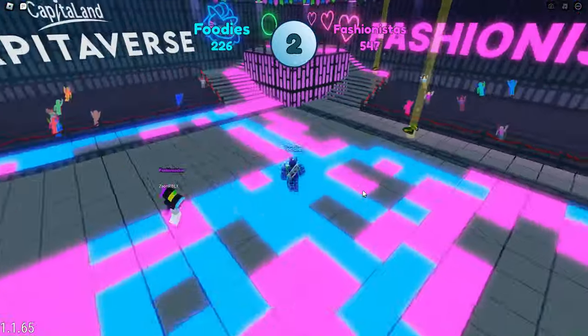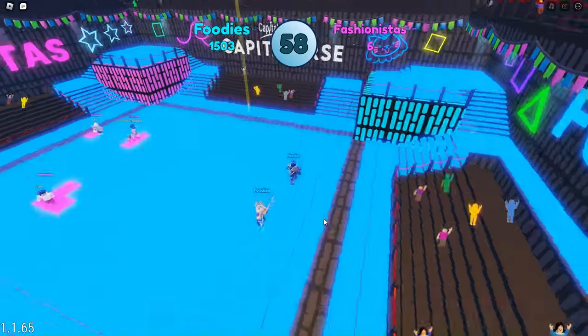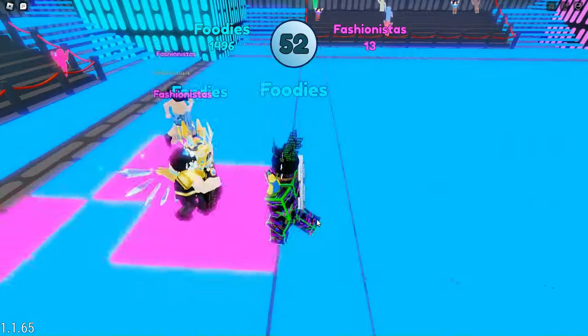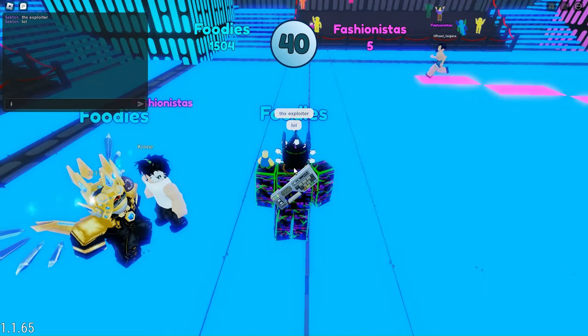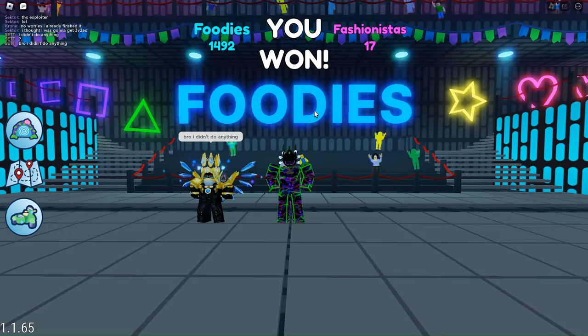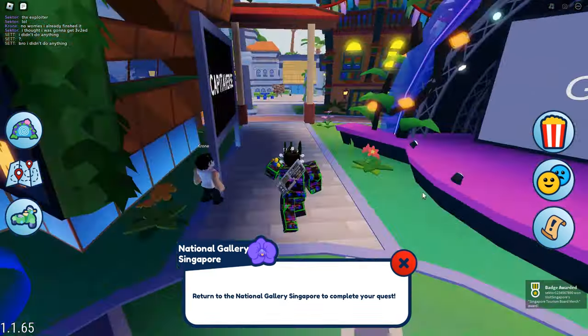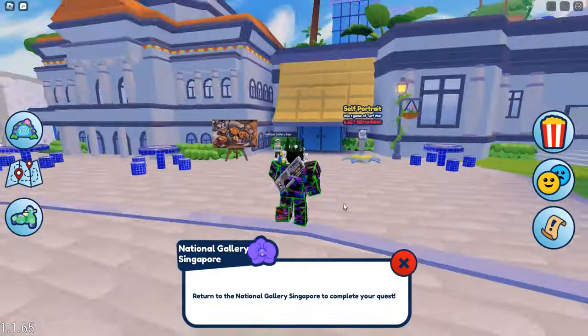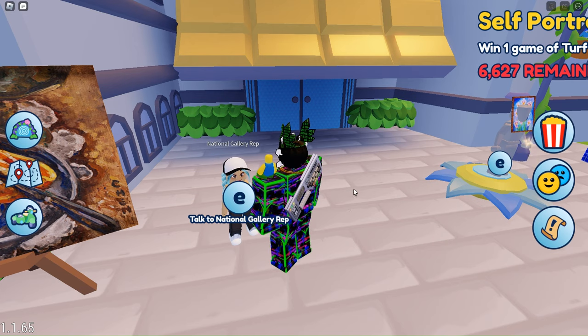For me, I actually ended up getting the UGC because an exploiter basically claimed the whole map, so I was able to get the quest done. Once you have the quest done, go back to the NPC and talk to her again, and you should be able to claim your reward — the UGC.